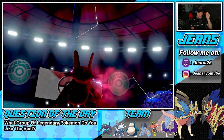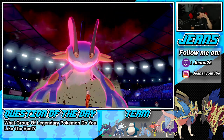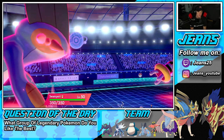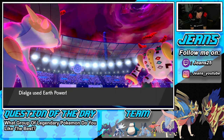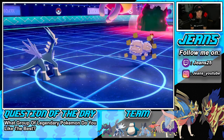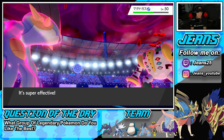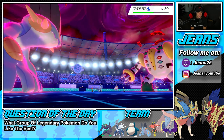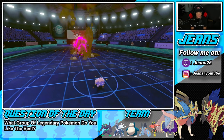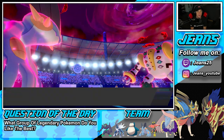The problem is if we take out Weezing, Regigigas might get a speed boost here once Neutralizing Gas goes out. Swampert comes out to 350 HP — we love it. Weezing uses Earth Power on Swampert and activates the Shuca Berry. Then we double down with Max Quake to take Weezing out. That is a beautiful call — we get the special defense boost too!